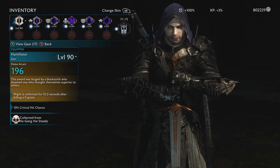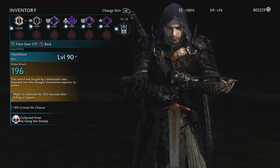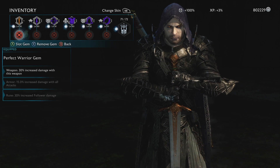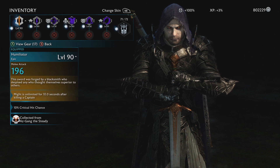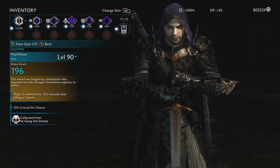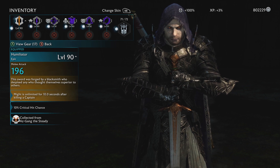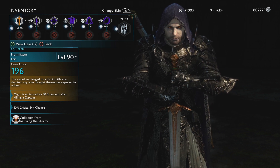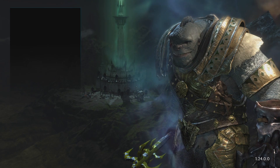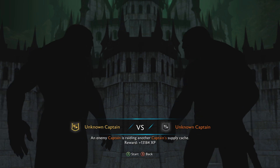First of all, probably the most important part of my inventory is my sword — the Humiliator sword. The only important part about this sword is what it says at the bottom: 'Might is unlimited for 10 seconds after killing a captain.' This is the most important part of the sword, and I've gotten probably around 100 comments across all of my videos asking me why my might doesn't deplete after I kill a captain.